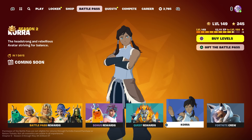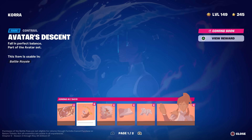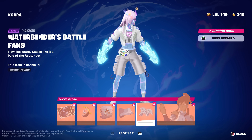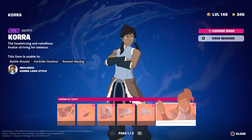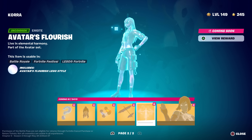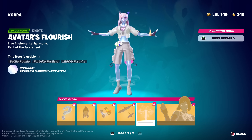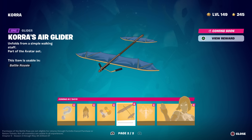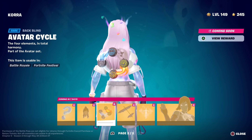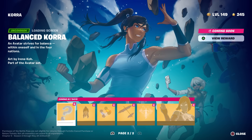Korra comes out in seven days and we can now see all the rewards, including a loading screen, a contrail called Avatar's Descent, a spray, water tribe colors, the Waterbender's battle pickaxes, and her skin. Page two shows another style called Balanced, which is a unique color scheme. There's also Avatar's Flourish emote, Korra's air glider, Avatar Cycle back bling, and a Korra Reacts animated emote.